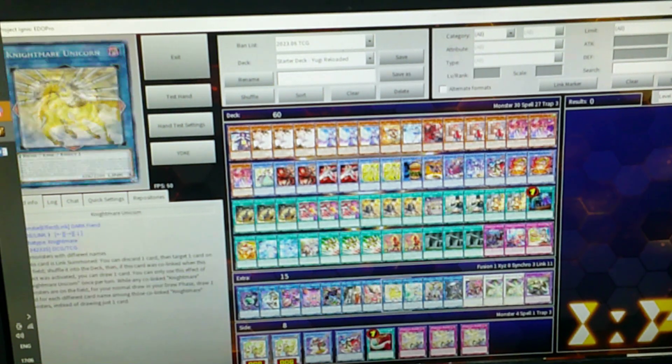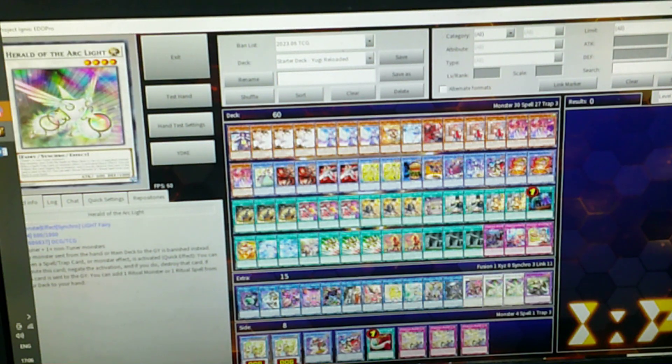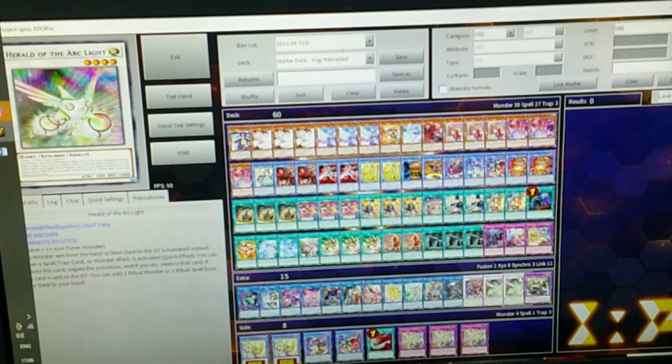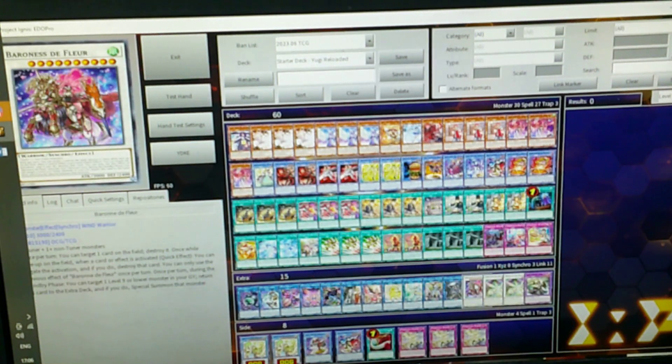Now let's get to the extra deck. We've got Eftus and Herald — you send these off Herald, you don't really summon them directly. This one pops the back row or any card you need to get rid of, like floodgates going second. This one is for searching when you need that piece. You can make a level 6, Baron — just to special summon one from the deck, negate, or pop one card. This card does absolutely everything in this deck and is one you always make at the end of the combo, quite early on — you can make it on the 5th summon already with your combo already going.